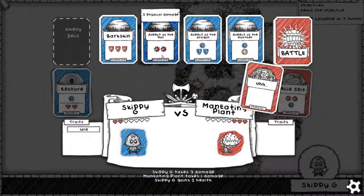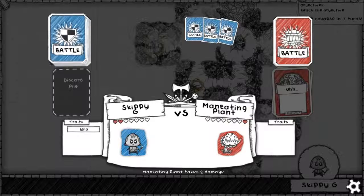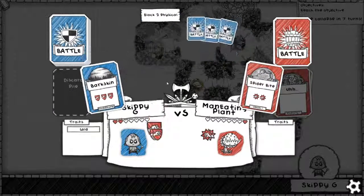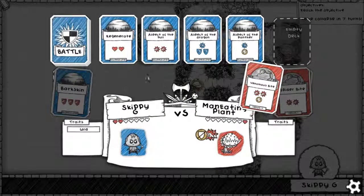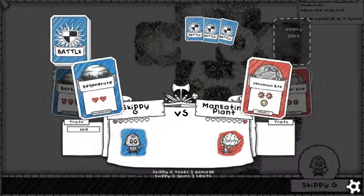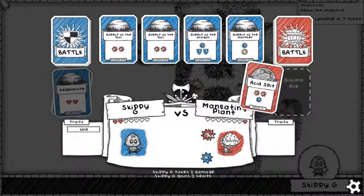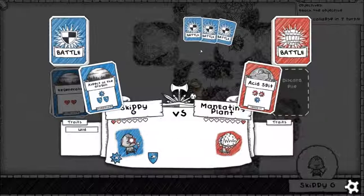Stupidity only had 3 damage. Aspect of the Bull. Spider bite — use Bark Skin. Using venomous bite, we'll use Regeneration. Come on, one good card. Oh god damn it — we have no physical block. I should have taken that helmet. Sorry, Skippy.